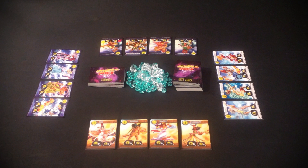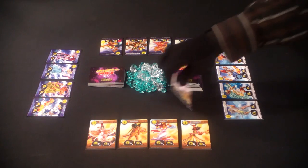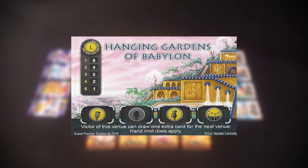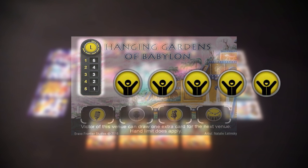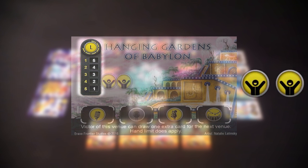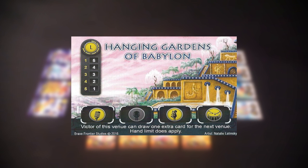Now let's take a look at an example of play. In this four player example, the Greek band led by Zeus plays the venue card: The Hanging Gardens of Babylon. This is a large venue. The band with the best performance here will earn five million souls, or five points. Then second place gets four points, third receives three points, and last place gets two points. The victor of this venue can draw one extra card for the next venue — hand limits do apply. Lastly, this venue only scores for skill points in vocals, bass, and drums. Skill points going towards guitar do not score.